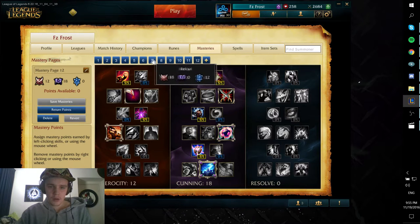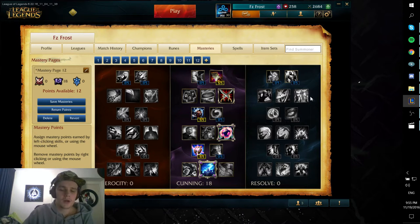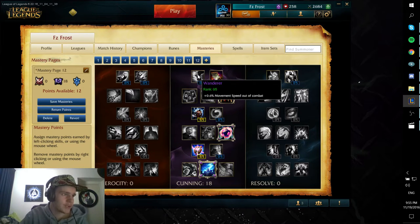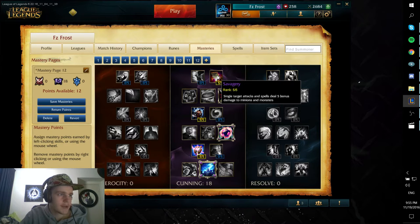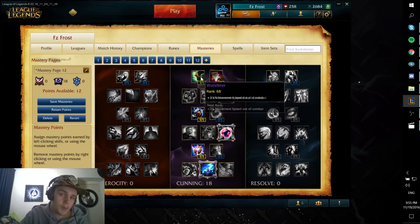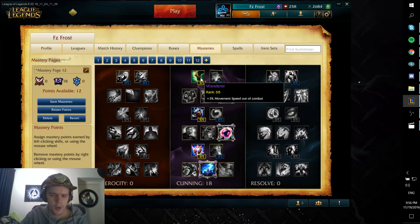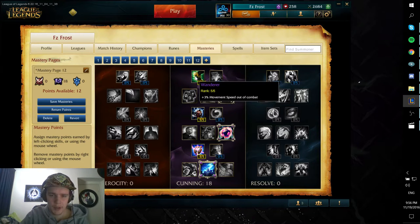Now for the masteries. On Amumu you go for pretty much this setup in the Cunning tree. You go for Savagery — not the most useful one, but Wanderer isn't really that useful either. Actually Wanderer would probably be the better choice, since savagery doesn't help Amumu that much because he has so much AoE damage. So probably the movement speed is the better choice there.